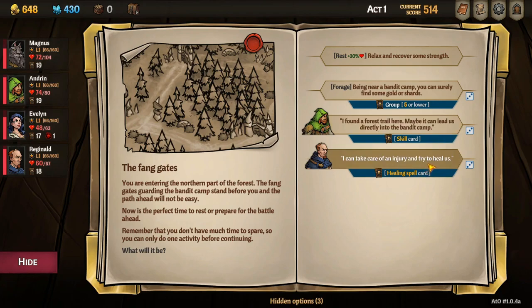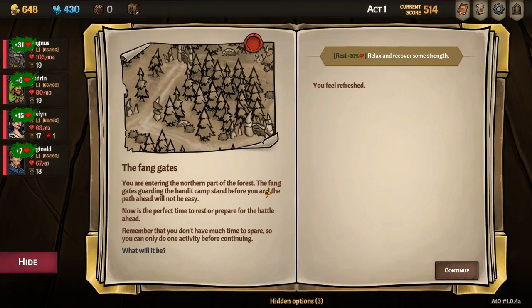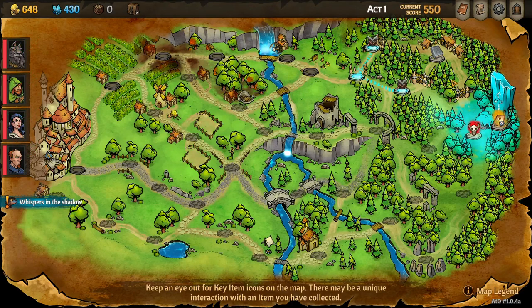I found a forest trail — maybe it can lead us directly to the bandit camp. I can take care of an injury and try to heal. Let's see how our health is — these two do need health. Let's play it super safe and go with 30 — that brought everybody up. Super safe, we're new, not going for any fancy stuff.